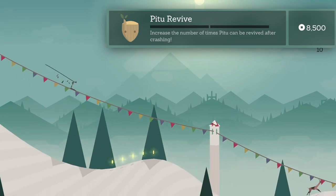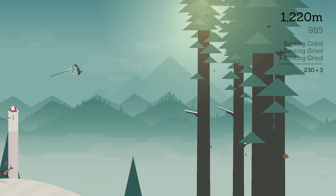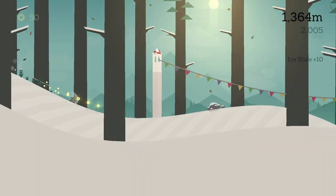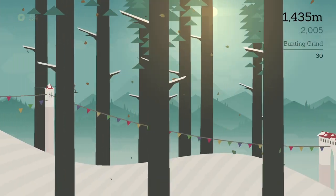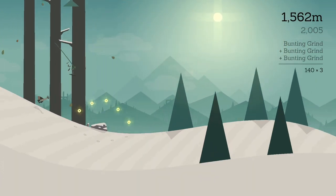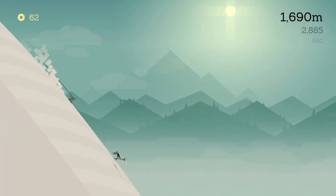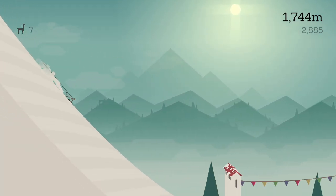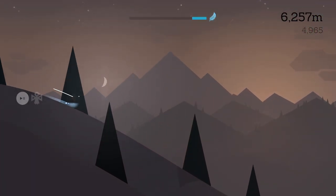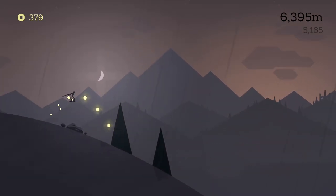He gets the equivalent of a free helmet with each run, and this ability can even be upgraded — so expect longer runs. With P2, I easily beat my previous distance record, and that's without using the revive ability. He's just so much better. He accelerates faster and he spins faster, which makes the game so much more fun. What also helps with distance runs is that P2 doesn't have to run from the elders. Instead of chasing the snowboarder, the elders just keep sleeping.